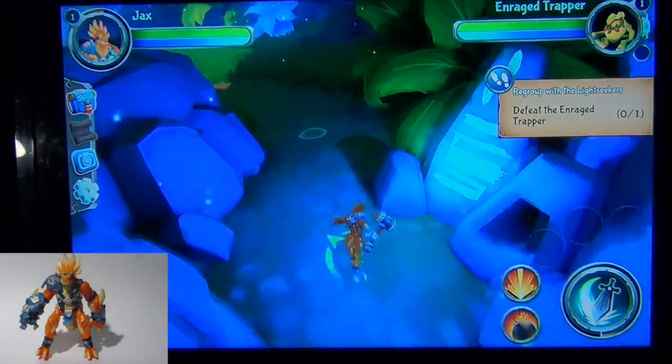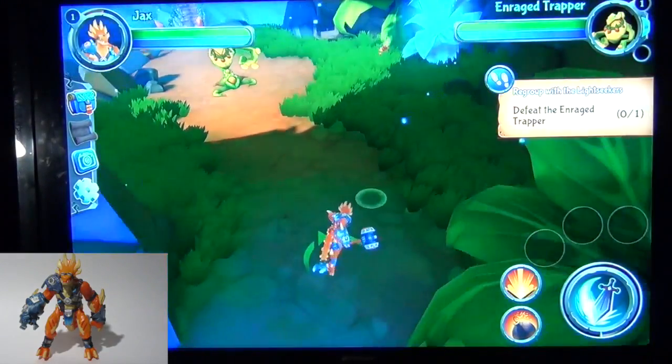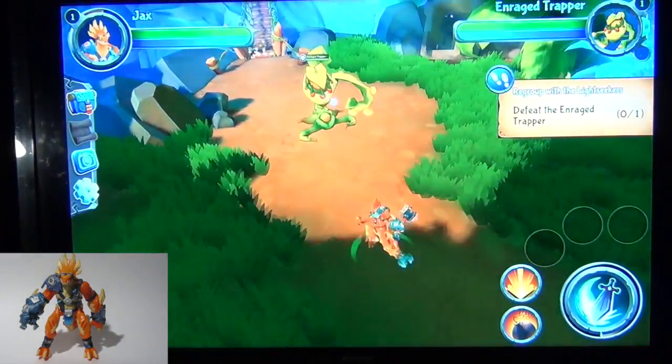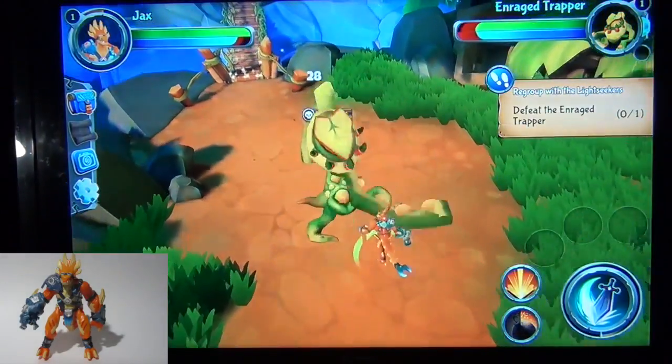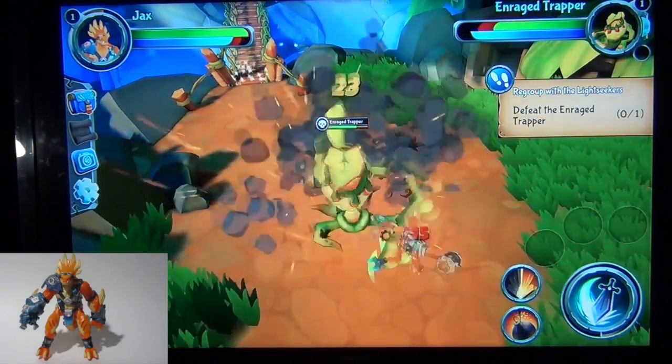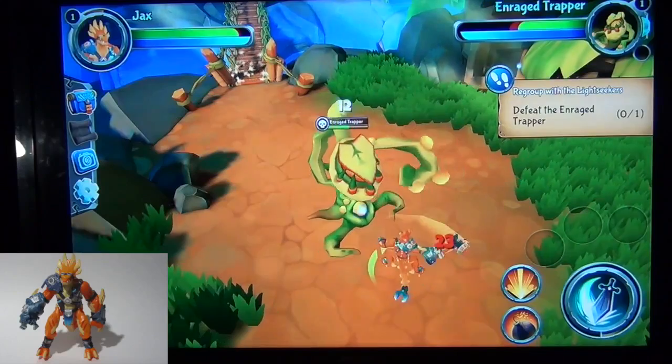Alright, how's it going? It's such a really beautiful game. And look at this — look at this guy. That's the enraged trapper. It's like a fly trap that punches you! Yeah, it's got an awesome left hook.